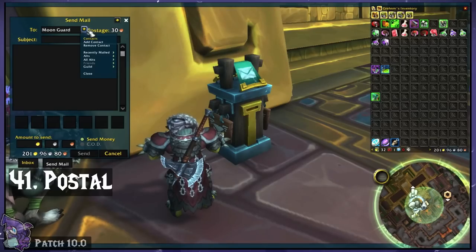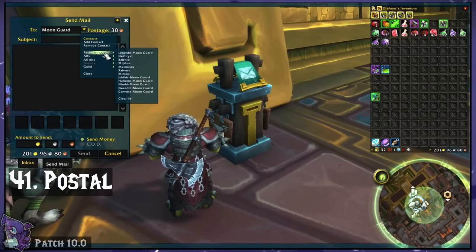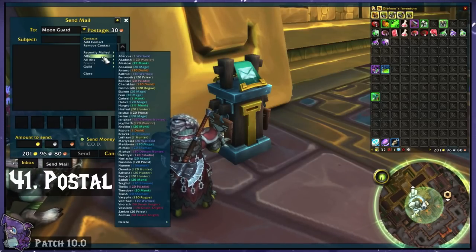Postal. This adds more functionality to your mailbox, such as a list of your alts and guildies, and remembering who you've mailed.